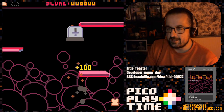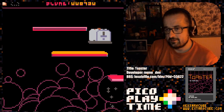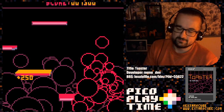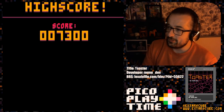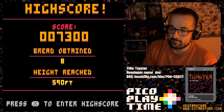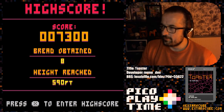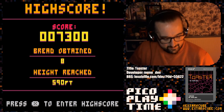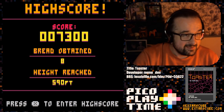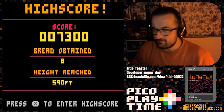I had to use my dash then to avoid certain toast-based death. That was a good one. 7,000 — it's a bit better than 500, isn't it? I've got eight pieces of bread, 590 feet. Let's work that out: 179.8 meters, 7,080 inches, 0.11174 miles. Not that far actually. I imagine it's a much longer way out of hell. My suspicion is that this is probably going to be one of these endless jumping games — a bit like Doodle Jump.